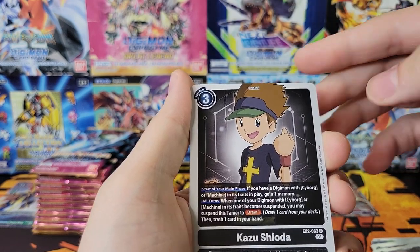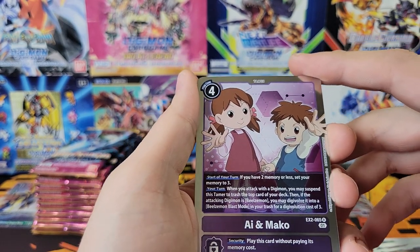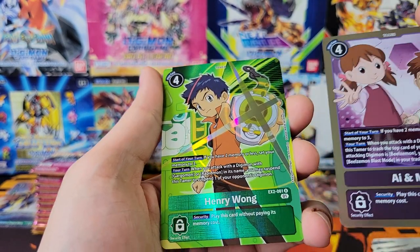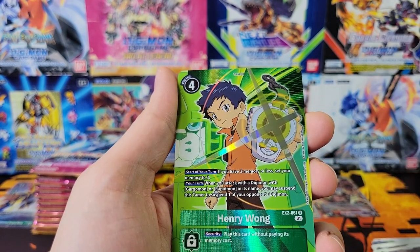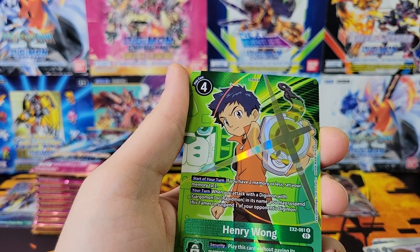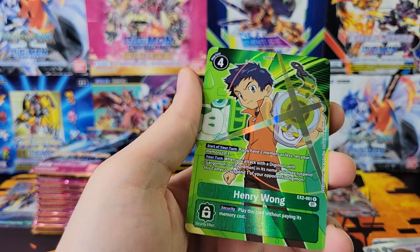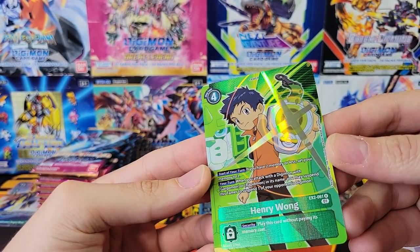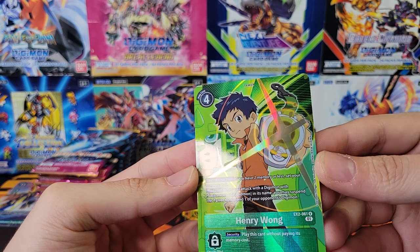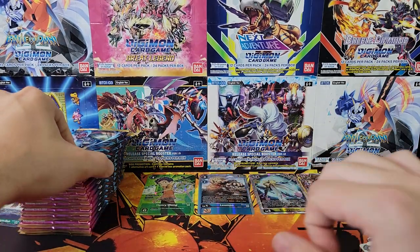Hopmon - I think that's our first Hopmon. Kazoo. Got I and Mako. Is that our alt art? I believe that might be our alt art. That is our alt art. So as I was saying, your alt art is really what makes or breaks a box. And this alt art, unfortunately, is seven dollars. Looks like this box will not be making us a profit. That is a really cool looking tamer, though.